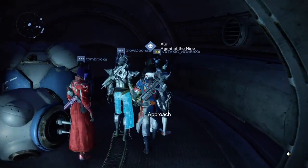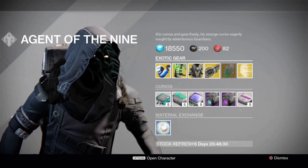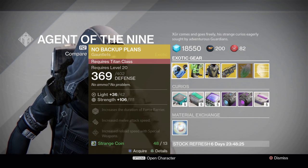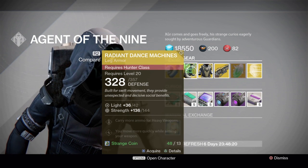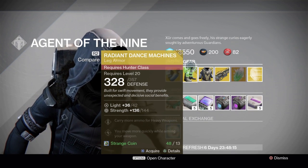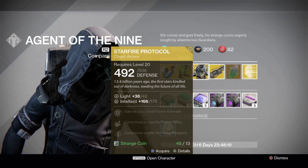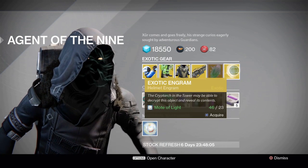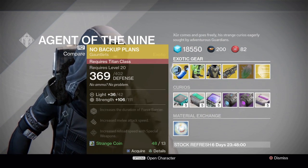And here is Xur today — let's go get him and see what he has. He has the Last Word hand cannon, which I'm going to buy. For Titans he has the No Backup Plan gauntlets. For Hunters he has the Bones of Eao — the rear Dancing Machines leg armor. For Warlocks he has the Starfire Protocol chest plate. He also has an exotic shard and an exotic helmet engram.